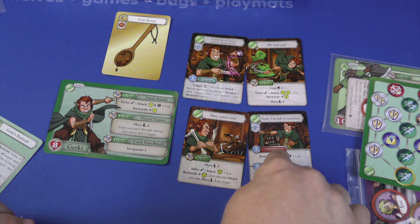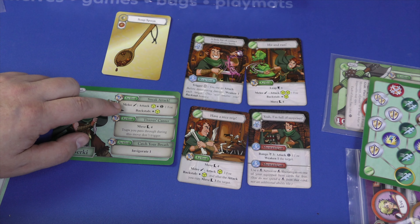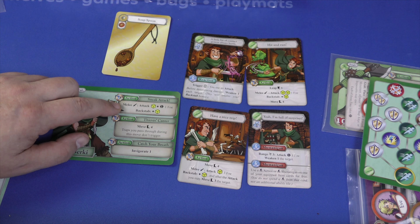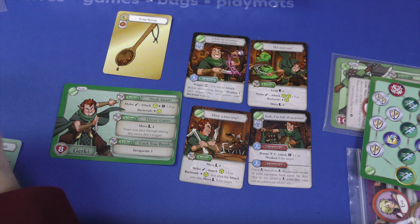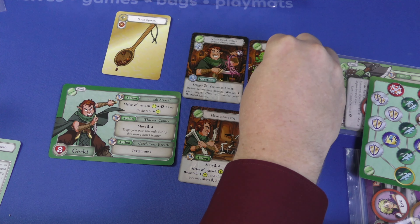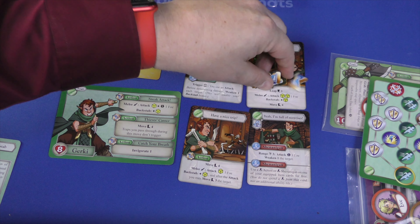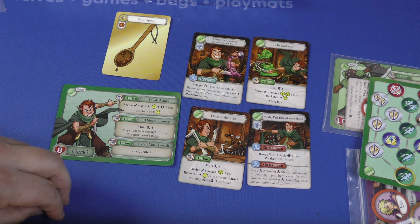A shenanigan is kind of a quick action. You have actions like just moving on the board — he doesn't trigger traps. You can often attack monsters for an action, either melee or ranged. Many of these actions will cause you to put cooldown tokens on them. This one, for example, has me put three cooldown tokens on it. At the beginning of every round one comes off, and when they're all gone you can use it again. This one lets you leap, do a melee attack, then a backstab, and then move four.